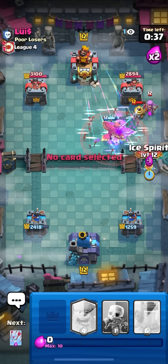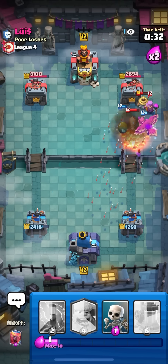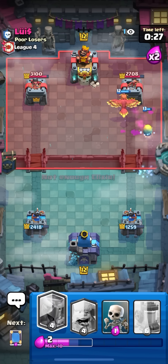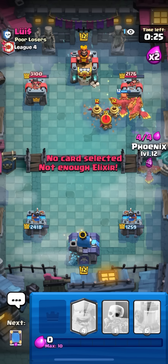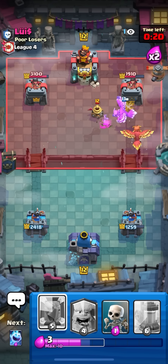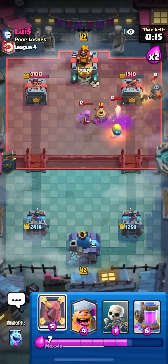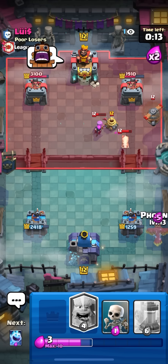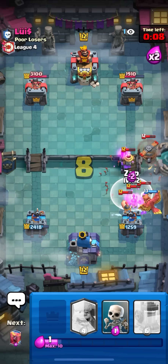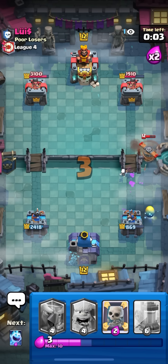Gonna go for ice spirit in the back - the flying machine doesn't die to air zap. In this case it doesn't matter because I missed one so he's probably gonna arrows to not let the egg live and go for fireball again. He does go fireball. Really good fireball on his end - gonna zap pop up. It actually popped up - that's a lot of damage! Gonna go for phoenix again, but bad phoenix placement. Probably should have reset with a phoenix in the back.